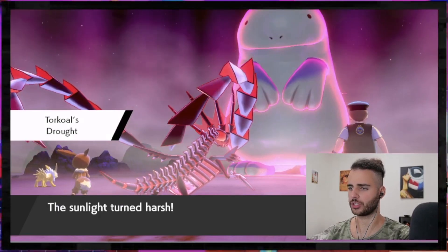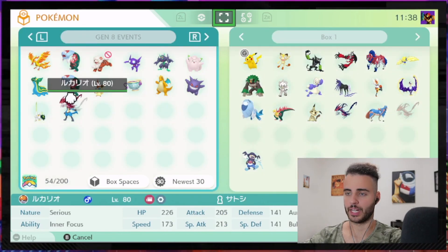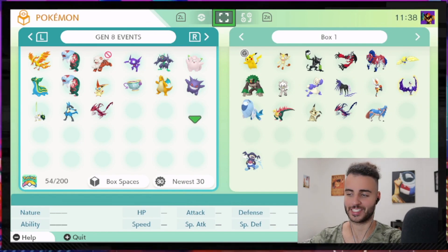And this is the first time you can get it, too. Because before that it was shiny locked. And of course, I'm just gonna quickly drop it in my event box in Pokemon Home. There you go — nice and organized. All of this for a Pokemon to stay in storage!